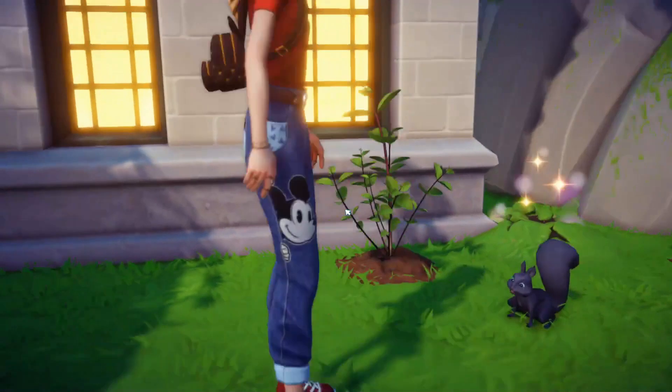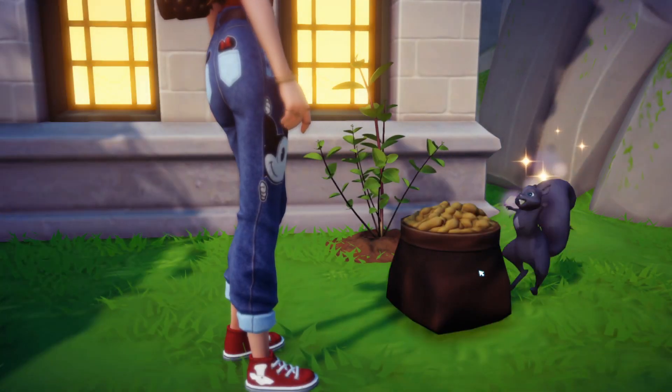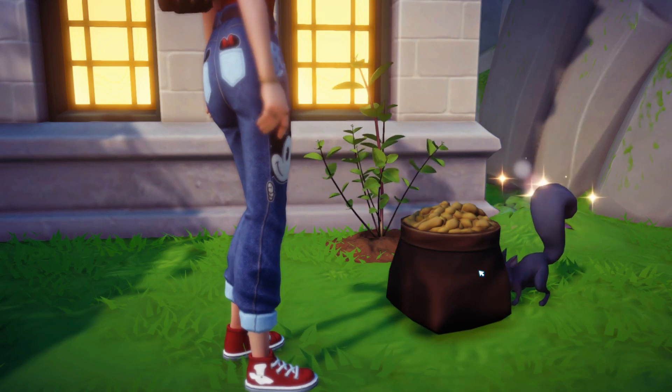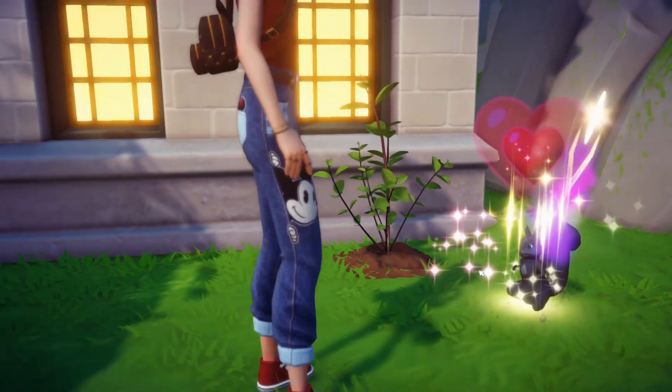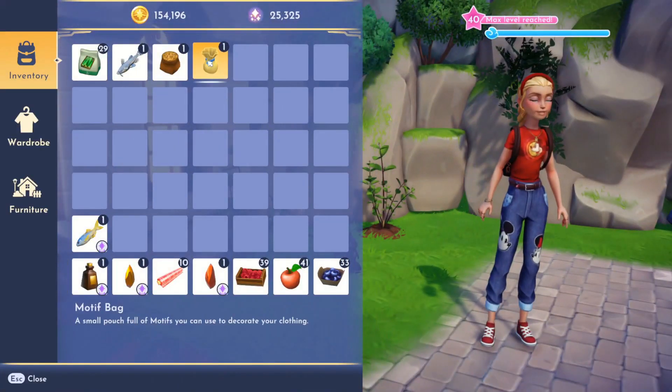The squirrels are one of the easiest companions to approach. You can just approach them immediately, feed them the peanuts, and they are so happy. The peanuts are their favorite food, but they also will eat apples and they'll like those as well. It looks like we got a motif — let's go ahead and open it up and see what we got.